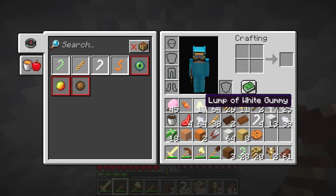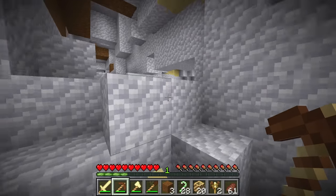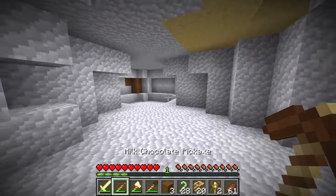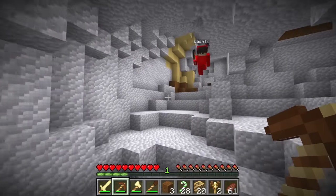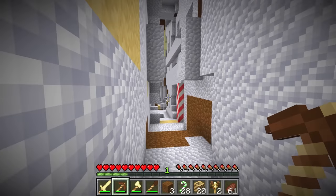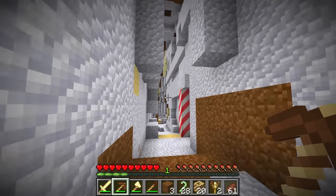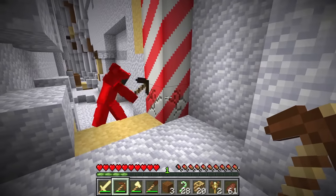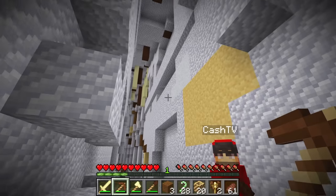This looks like a cookie, Cash. And we get cookies! No way, I want to find some too. This is such a cute dimension. Most of the things in this dimension are harmless, Cash. So let's get as much candy as possible — except the gummy bears. Those guys are mean. It looks like we found a ravine. Red candy cane, my favorite! Finally got some more of those.